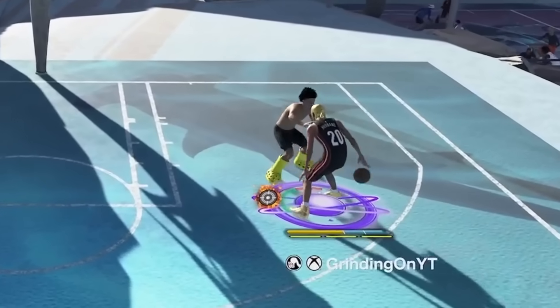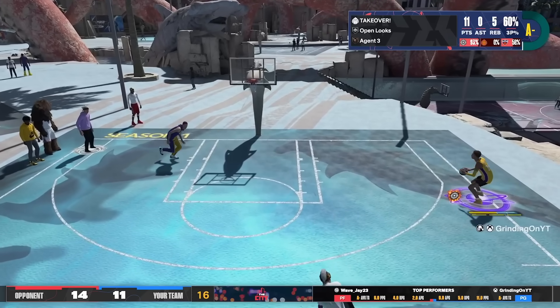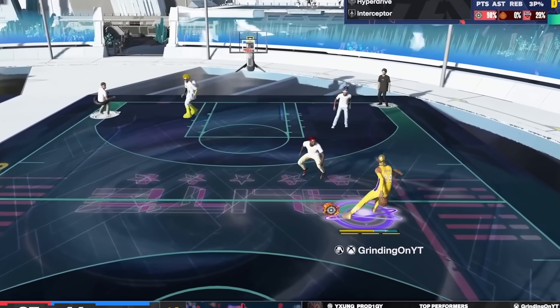What's up Simply Squad, it's your boy Green Light Grinding. Today I got y'all with the absolute best jump shots in the game, from build heights all the way from 5'7 to 7'3.